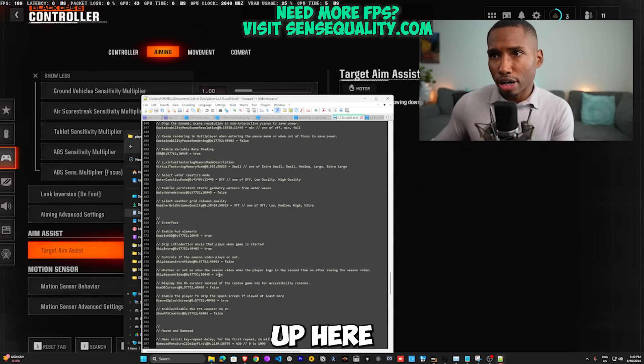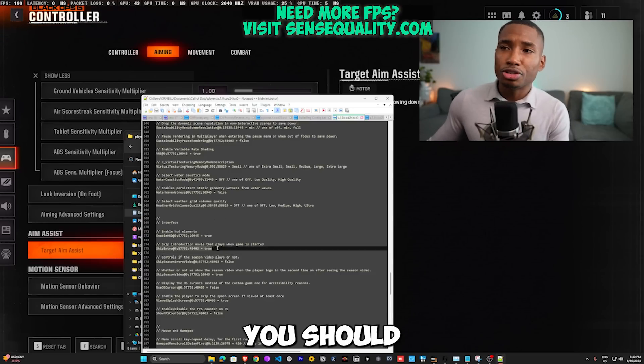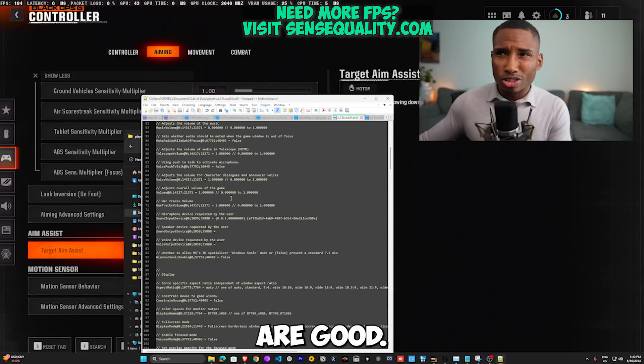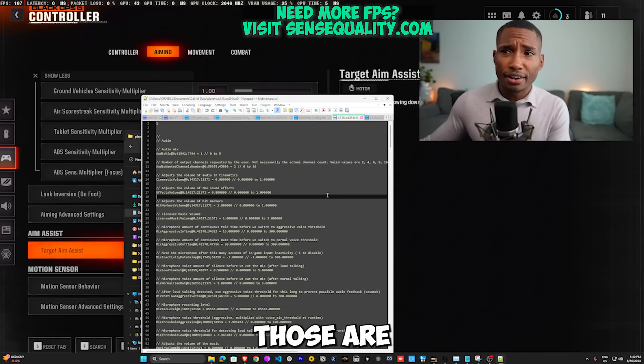Also search for 'skip' in the config file and make sure skip intro is set to true. Those are the most important config file settings for this beta — as long as you apply those, you should be in good shape.